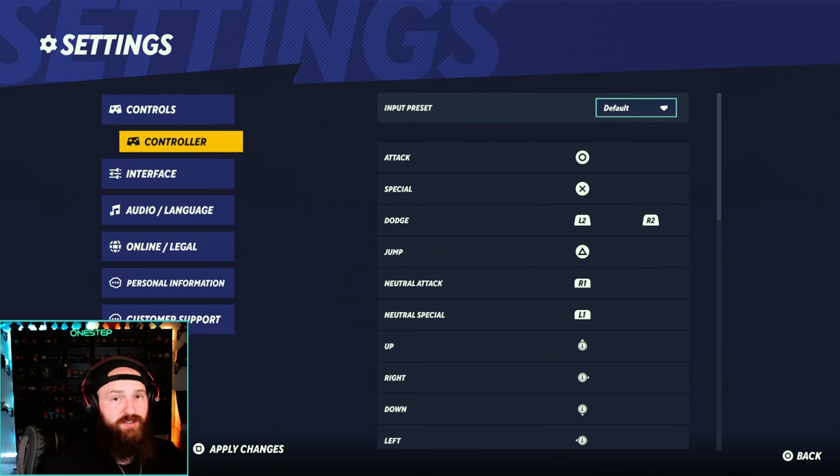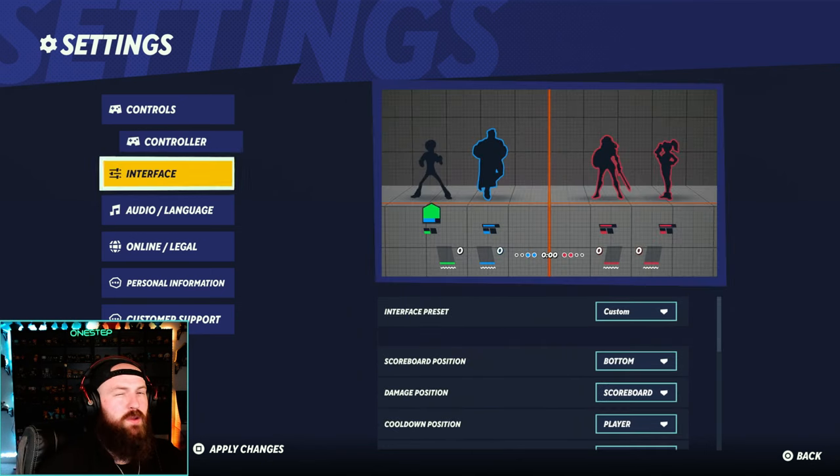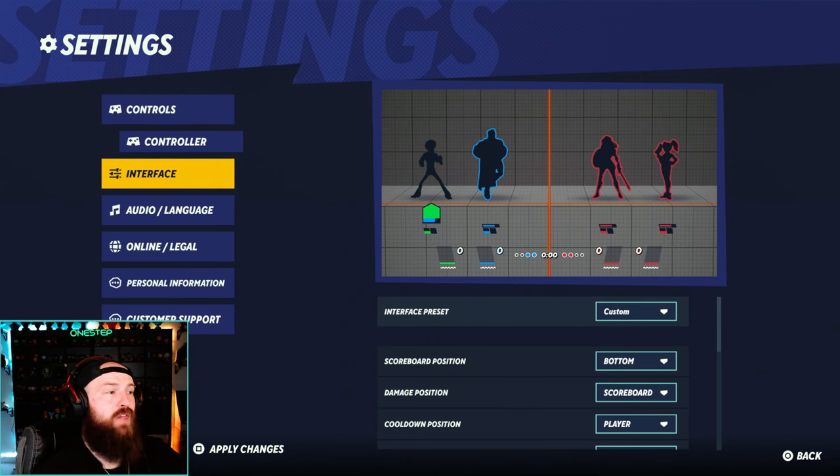Another thing people don't really talk about is controller settings. I'm on PlayStation and I made my attack button circle, my specials are X, and my jump is triangle. Don't be afraid to mess with these settings — if your thumb naturally wants to press triangle to jump, go ahead and make that your jump button. You can also change the UI of the game. I put all the characters' faces, icons, banners, and health below us rather than on top of the screen — for me it's less distraction in the middle of a fight, especially when juggling my opponent up high.